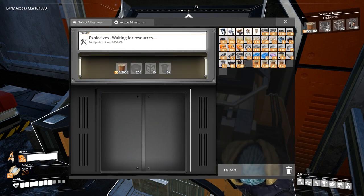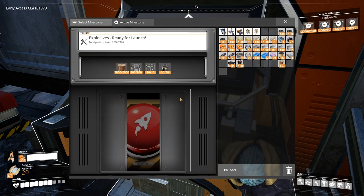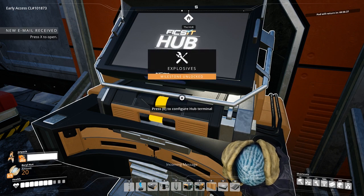You also unlock black powder or gunpowder, which is used to create Nobilisk bombs that can be detonated using the Nobilisk detonator. To unlock this, you will need 2000 wires, 200 cables, 10 modular frames and 50 wires.